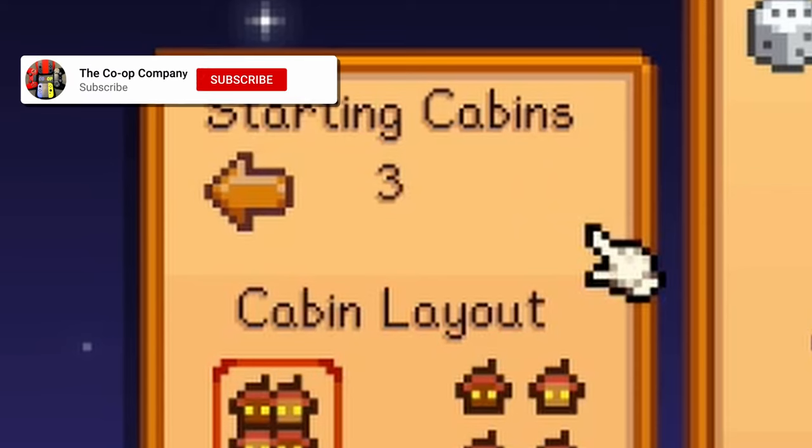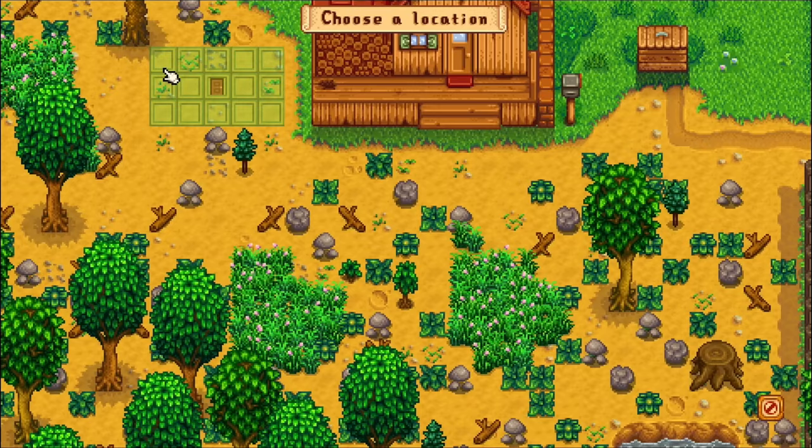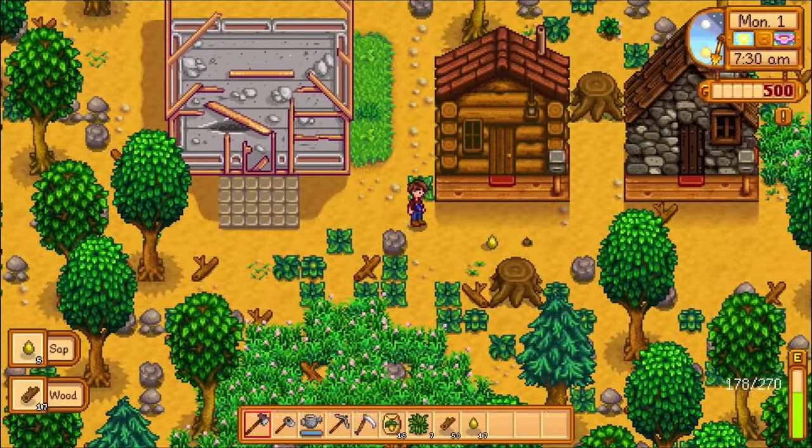If you're not a fan of sharing your house, then you should create an extra cabin when you're creating your game. This will give each of you a place to call your own and you can even place it anywhere on the farm you'd like. You can place up to three cabins on the farm, so make sure to give each of your friends a comfy home.